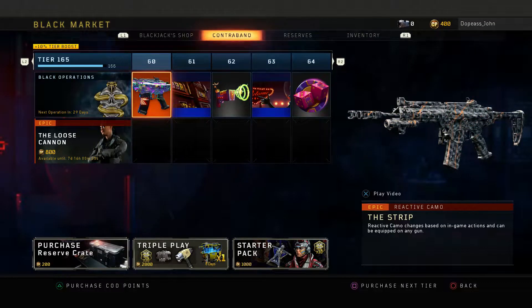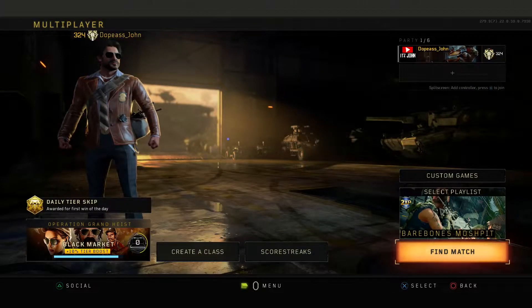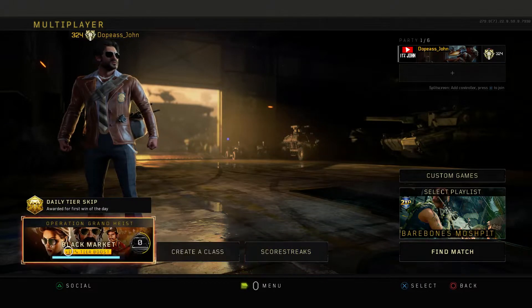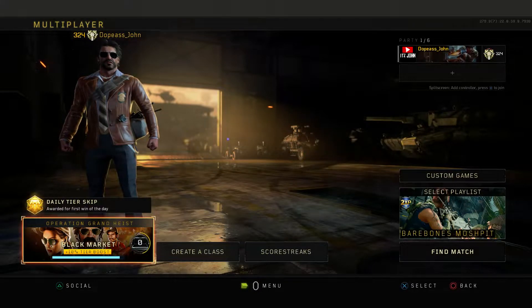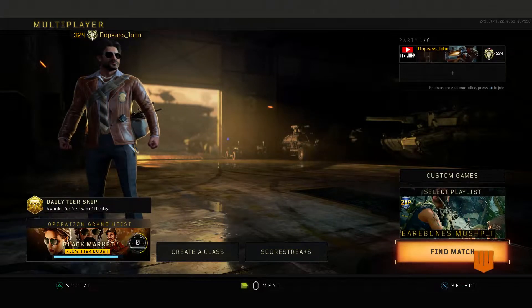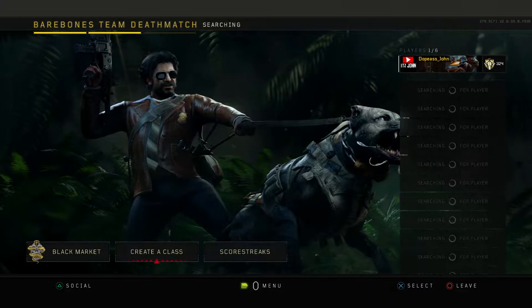With all that being said, let's go ahead and get into a game of Bare Bones Mosh Pit — just so you guys know, it's gonna be my first game of the day. I still haven't earned my daily tier skip, so I hope I can win. The main objective for these types of videos where I use reactive and MasterCraft camos is to try to get to the final stage, or to whatever stage I can, by obviously getting kills. Let's get into a game of Bare Bones Mosh Pit and see what stage we can make it to with this Strip reactive camo on the Vapor XKG.